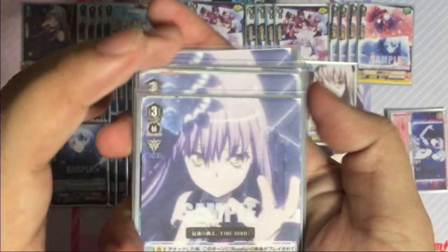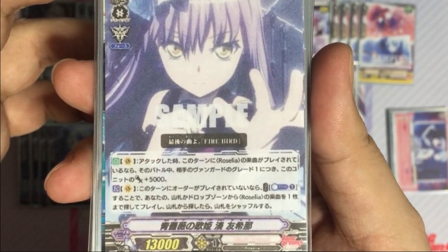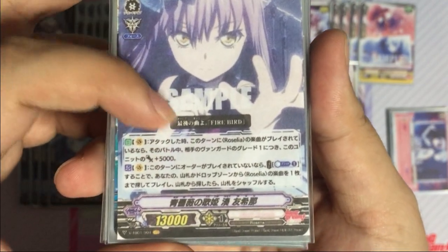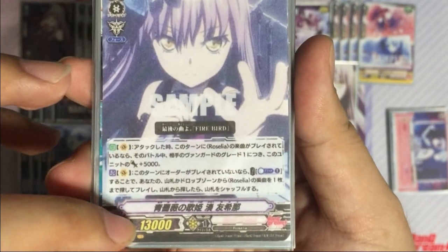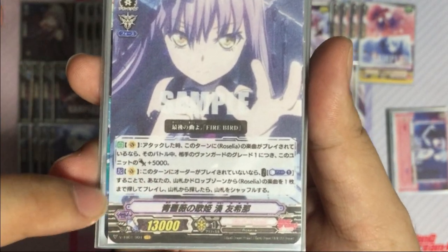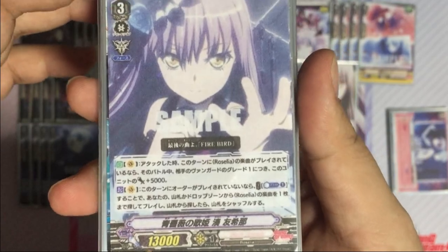Next let's take a look at the grade 3 which is the main vanguard. When this card attacks, if you have played Roselia music during this turn, during this battle this unit gets power plus 5,000 for each of the opponent's grade — so if the opponent is grade 3 you get plus 15k, if grade 4 you get plus 20k. She gets stronger according to the opponent's grade. Just like the other bands, if you have not played any order during this turn, counter charge one, search your deck or drop zone for Roselia music, play it, and if you searched shuffle the deck.